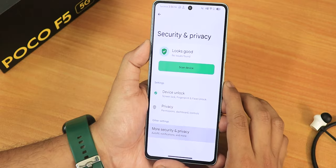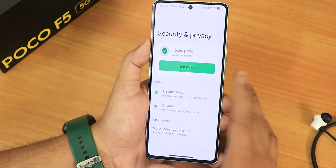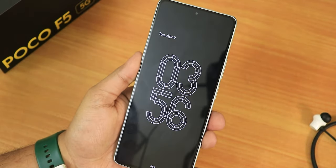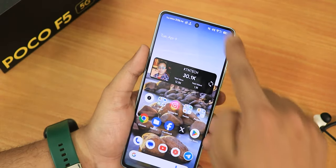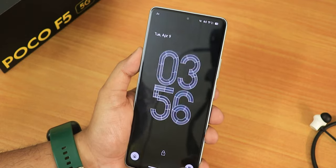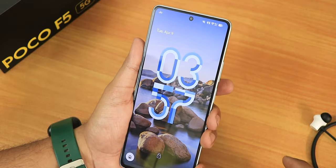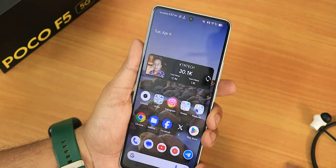In security settings, one thing I noticed is that app lock is completely missing from the more settings — it may be added in future updates. Fingerprint scanner and face unlock are both available. The pickup gesture works flawlessly, and double tap to wake works perfectly fine. Tapping the fingerprint scanner unlocks the device smoothly. The always-on display animations look very smooth. Double tapping the status bar locks the device, and the lock and unlock animations are very fluid.